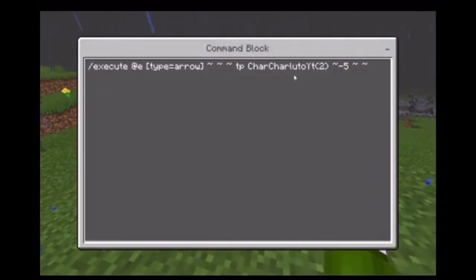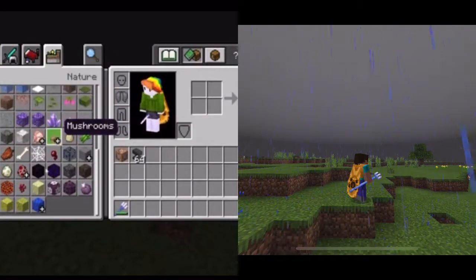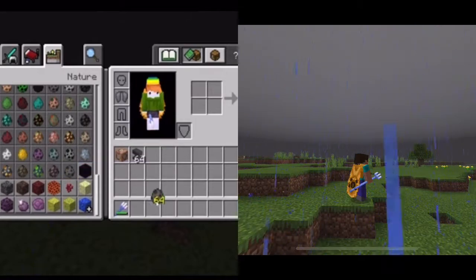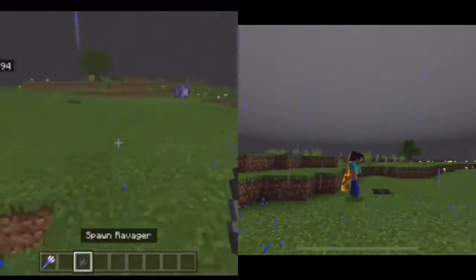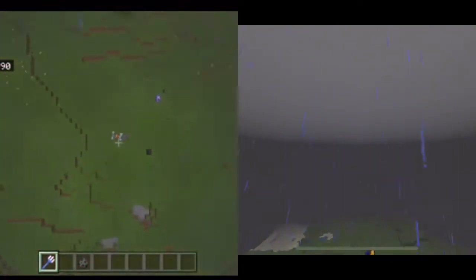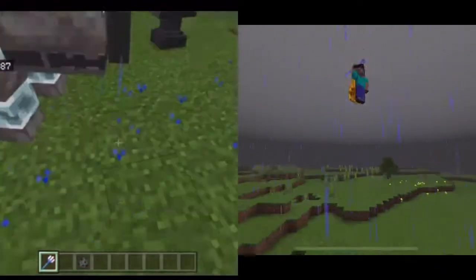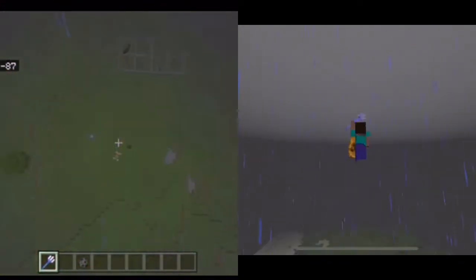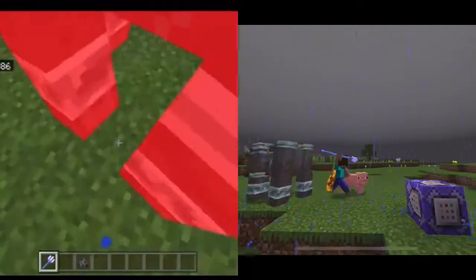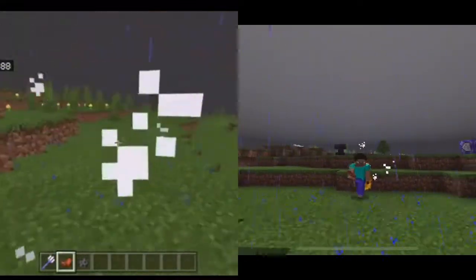That was quite odd. Let's try fighting something. Want to try — a ravager has a lot of health. Oh yeah, that must have looked very cool.